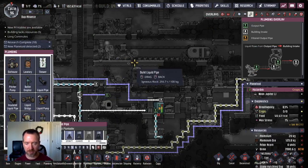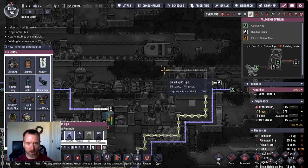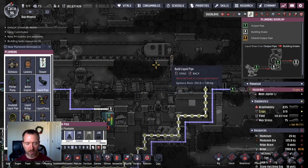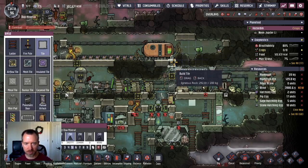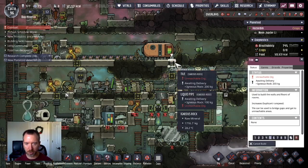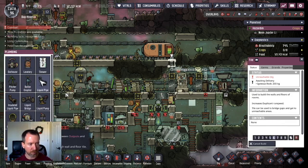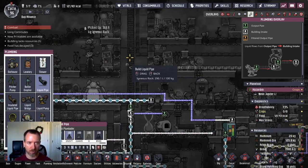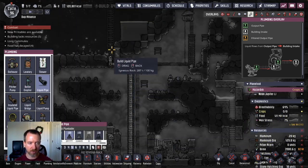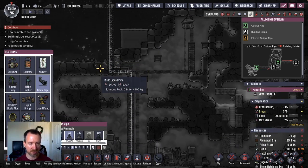Still waiting for the carnivore achievement, but I've decided to advance the rocket a little bit. I want two lines going to the rocket — one is polluted water. This may seem a little strange, but this is going to be the source of oxygen, at least polluted oxygen, while the dupe is flying around in space. I'm going to put that in a little reservoir and destroy it with a polluted water bottle — that's going to be my method for allowing dupes to breathe in space.